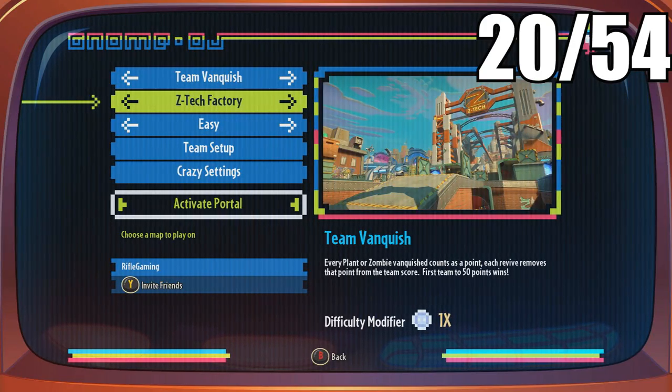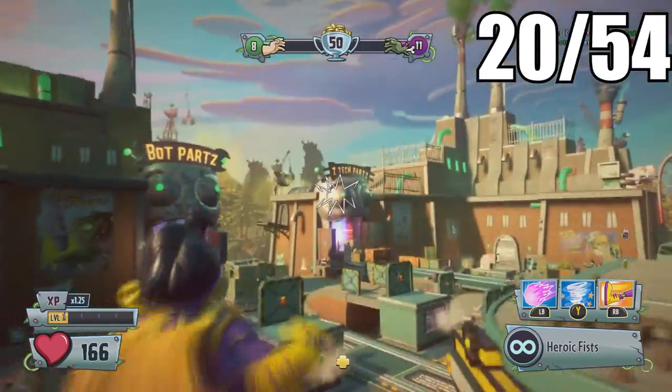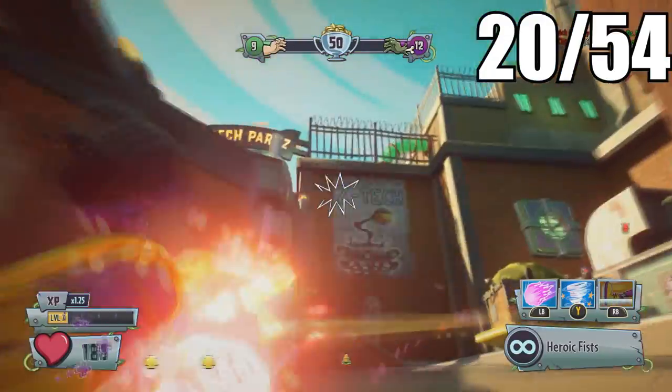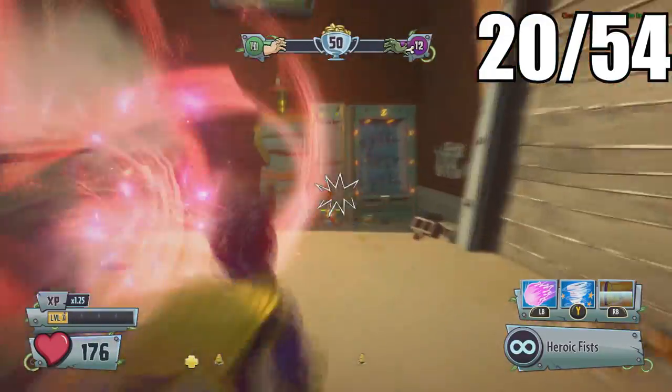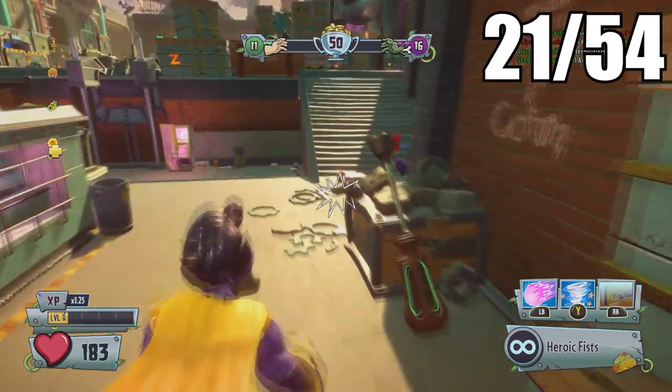For the next two, let's head over to the Z-Tech Factory multiplayer map. The first one is pretty simple to find — no button required. It's literally located right back here in the corner next to the Z-Tech parts.